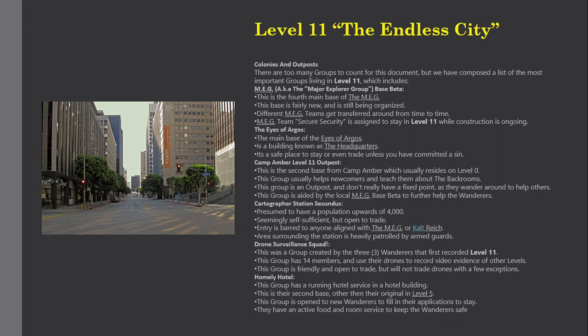Camp Amber Level 11 outpost: this is the second base from Camp Amber, which usually resides on Level 0. This group usually helps newcomers and teaches them about the backrooms. They don't really have a fixed point as they wander around to help others, and are aided by the local MEG Base Beta to further help wanderers.